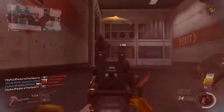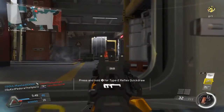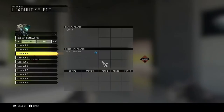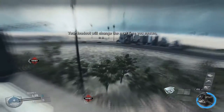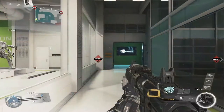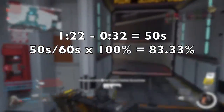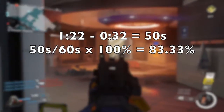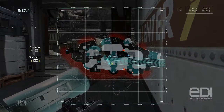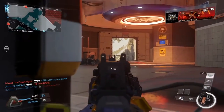Finally, for Overclock: it reduces your charge time by 1/6, or 16.666%. I tested this in a game mode with a 1.00 multiplier, put on a class with Overclock, and let my payload charge. It took exactly 50 seconds — meaning the payload charged in 83.333% of the normal time, confirming that Overclock reduces the charge time needed by 16.66%, or by 1/6.